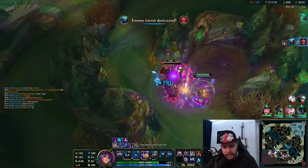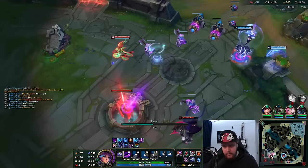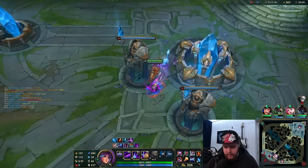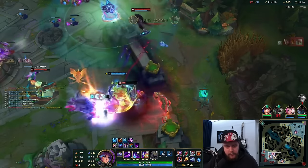I do have a tremendous amount of gold, so backing is definitely something I want to prioritize. I can get an entire Rabadon's Deathcap on this back — that's definitely worth it. And then we're going to go for the Void Staff here to get Magic Pen, because they're stacking a lot of magic resist, which is obvious since both me and Twitch are fed AP champions.